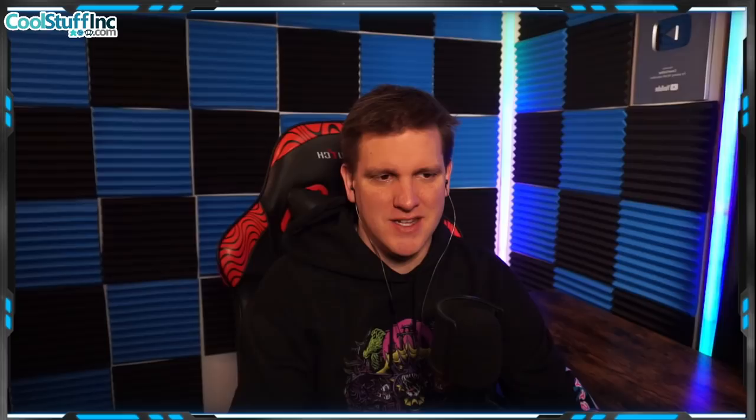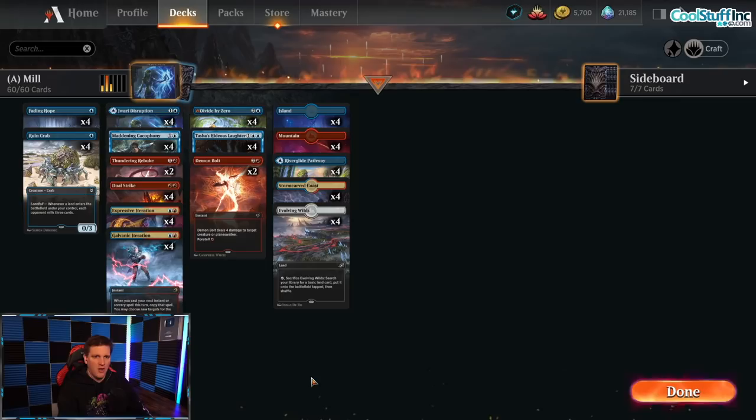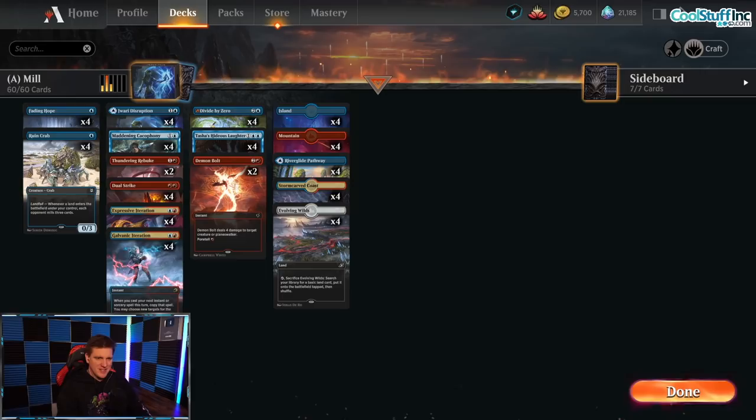Hello and welcome back to another day in the Arena. It's me, CGV. Today in the Arena: the ultimate evil. If you just really can't beat him, it's time to join him and be the top-decking crazy luck sack that hopefully we can be. This is Mill. We're coming for the deck — going straight to the deck all the way. Gonna totally get him.